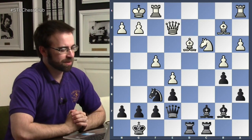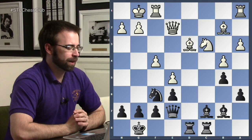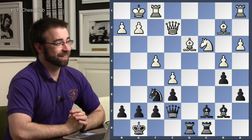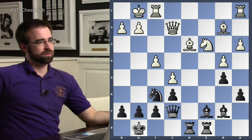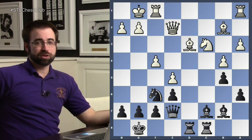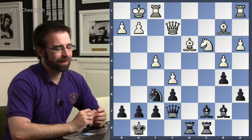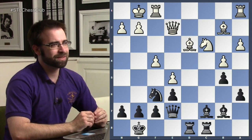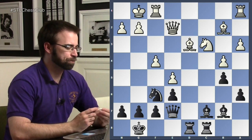Here is where all the fun starts — we're going to pause here because this is the interesting position. Black is actually winning, though to figure it out you have to play like an immortal. That's the only way. At home, you do want to pause and see if you can figure out some of the moves. I'll give you guys some time to see what you come up with.